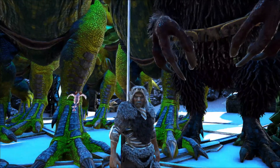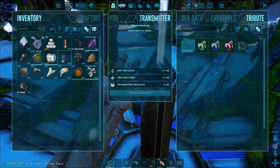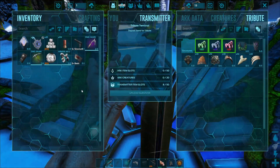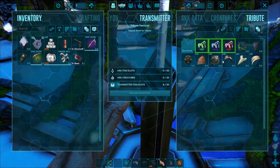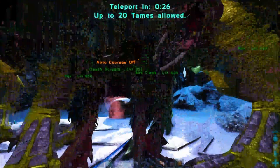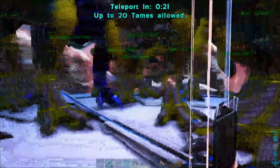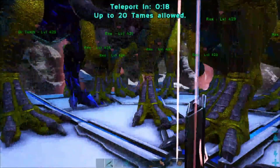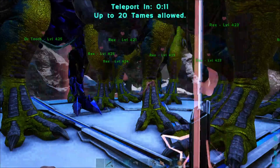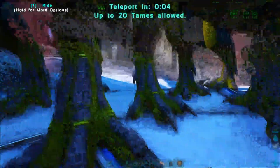Welcome back. We are up here at Blue Obi and we are loading everything in. I'll have that on the bar just in case. Okay, 20 timers allowed. And I got a new Chibi, which I did level up a bunch while I was working on breeding. It's just the little guy here — a little Crystal Wyvern. It's nice because he's not in the way all the time.